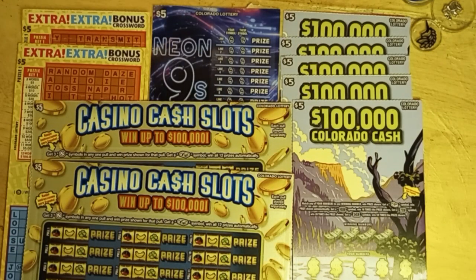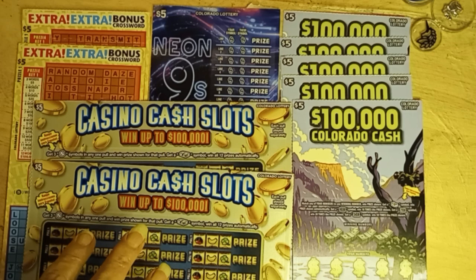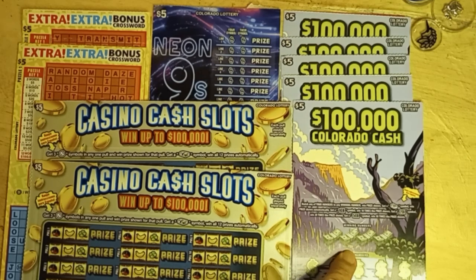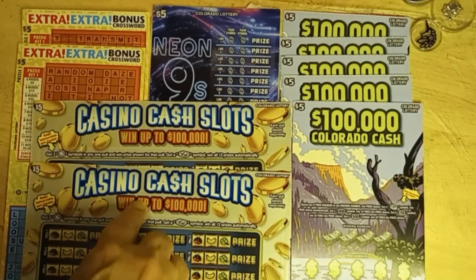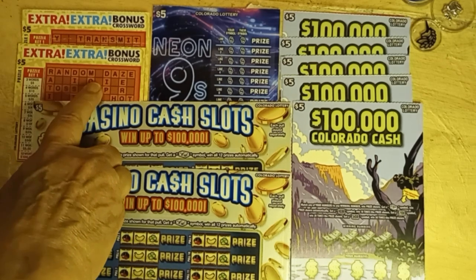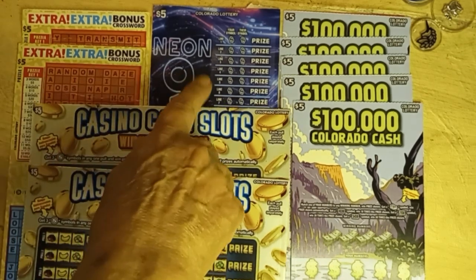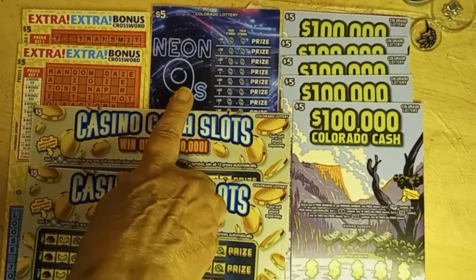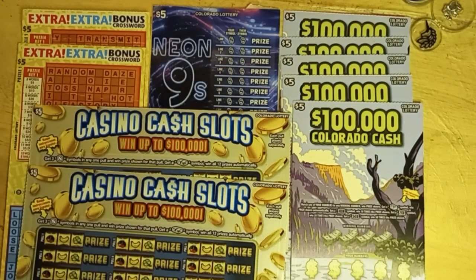What we have for me today — five of the new $100,000 Colorado Cash, two of the Casino Cash Slots, two of the Extra Extra Crossword — can't do anything without a crossword — and one of the Neo 9s. Learning to like this card. Hope we'll find some winners in this, so let's get started and see how I do.